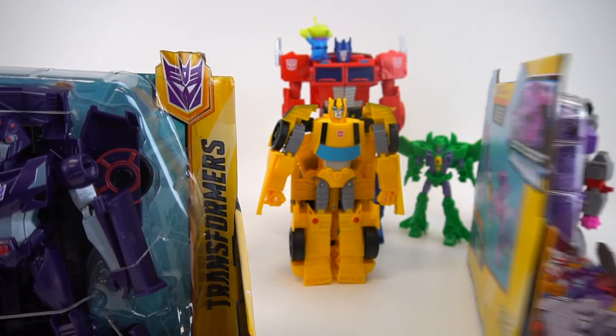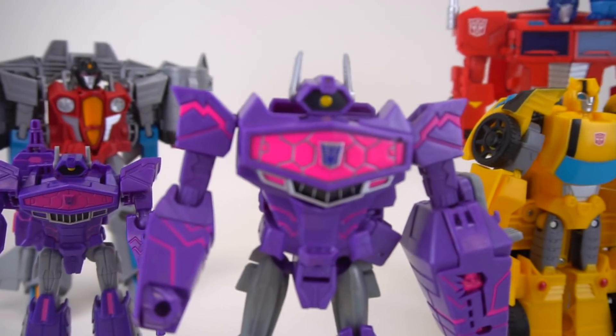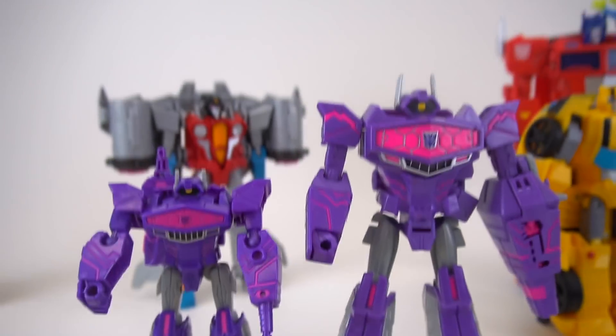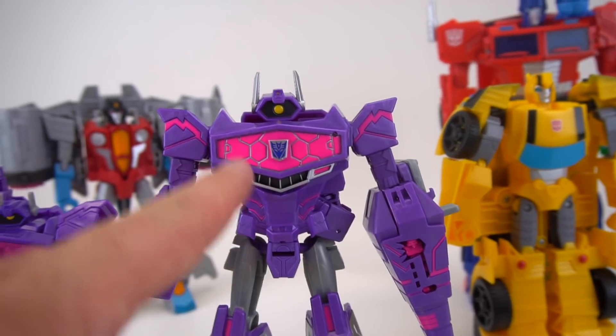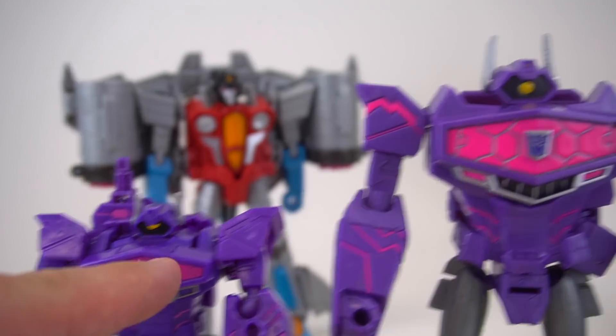Alright, so let's get these out of the packages and transform them to see what they look like. This Shockwave is pretty cool. This is the difference in height between the Warrior Class and the Ultra Class. This one has a little bit more detail — I like that the pink shows up a little bit better than on the Warrior Class.